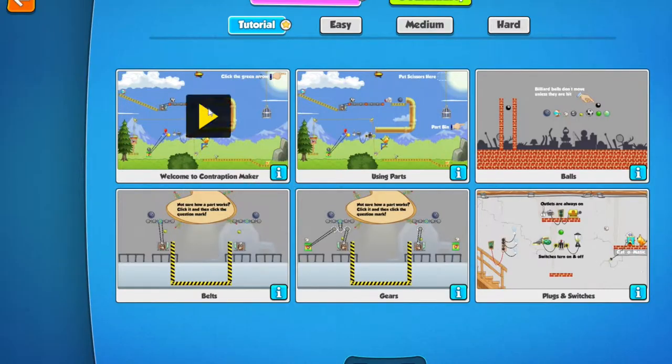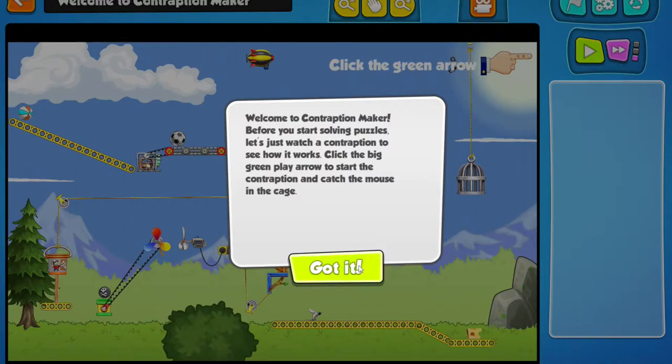Welcome to Contraption Maker. Before you start solving puzzles, let's watch a contraption to see how it works. Click the big green arrow to start the contraption and catch the mouse in the cage. Got it — green arrow.